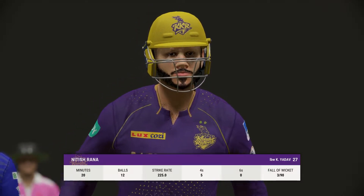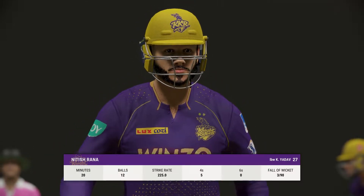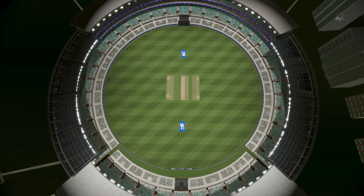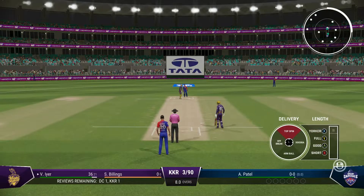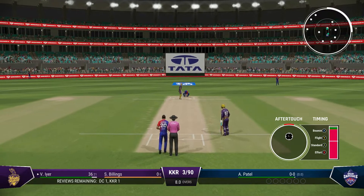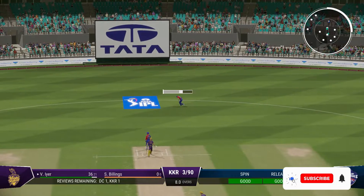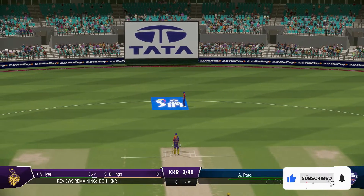It's the sort of dismissal that sees the momentum swing back to the bowler — gone, but not for many. With that wicket, the new batter will mark their guard. They just need to rotate the strike early on as they get settled. Patel coming into the attack from the north end.